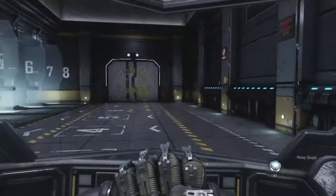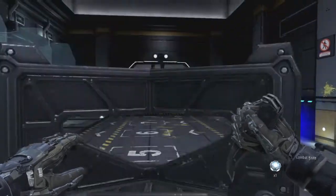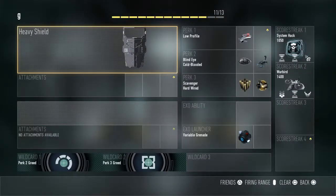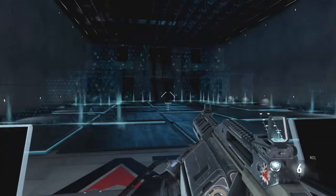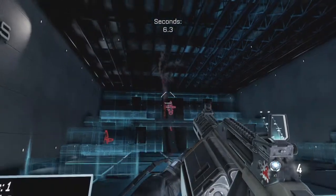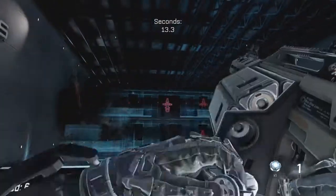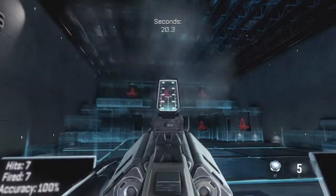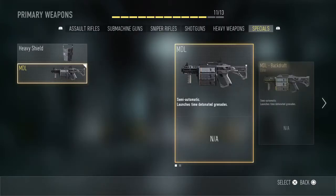Now we're down to the last two. The riot shield — you can crouch for maximum protection, then stand it down and get behind it. If you're behind it you're protected. Then the MDL, which is a grenade launcher — not the strongest, reloads really slow, but the sight is alright. Good luck with it — and that is all the weapons.